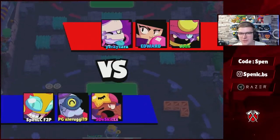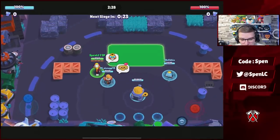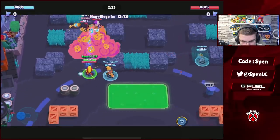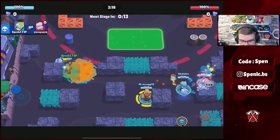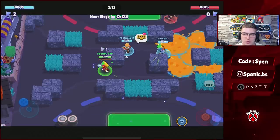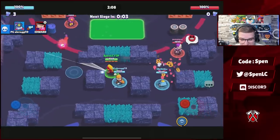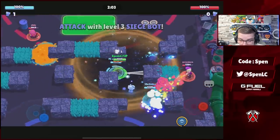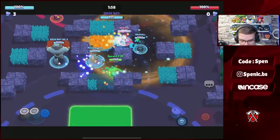Jumping into game two — we won the first game pretty comfortably. Facing off against Gene, BB, and Ems. Max is still really my only good brawler right now. We have Sandy with that new gadget so we can easily control. Sandy is so good on Siege right now because of that gadget — it's pretty much broken, probably the best pick on this map. You can just see how effectively it controls the middle.